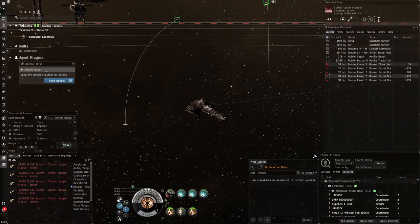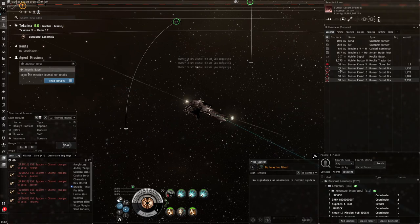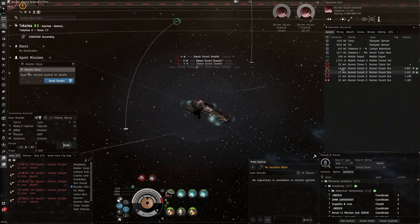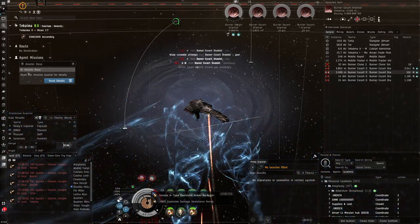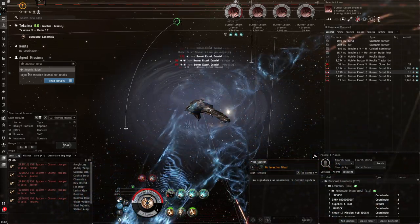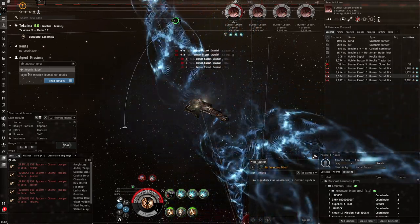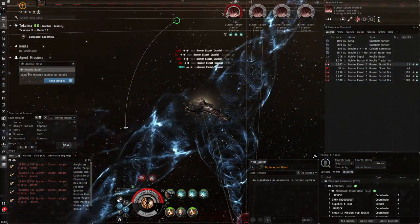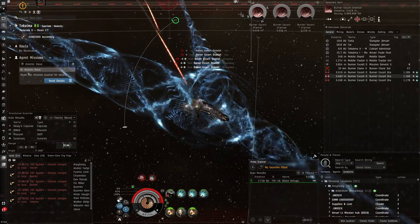We can start locking them up right now, and as soon as they get close we'll webify the nearest one - that 20-kilometer one over here. There we go, now we can start doing a couple of cycles, use the third web. We're hitting pretty hard now - very hard because he's going so slow. Look at that speed: only 12 meters per second. We can stop overheating now.